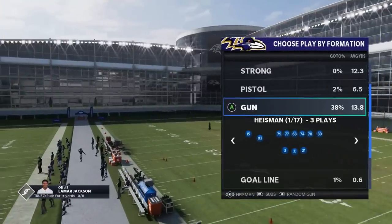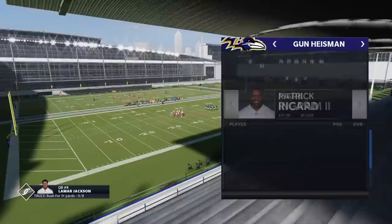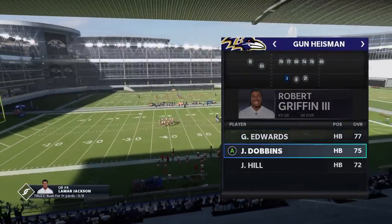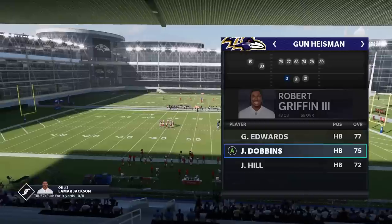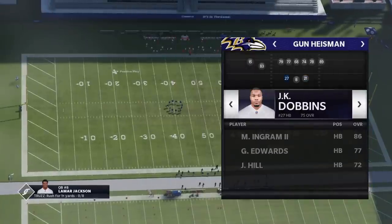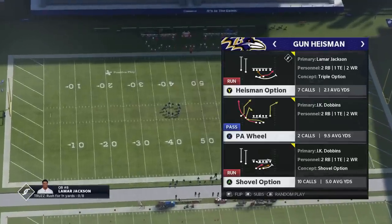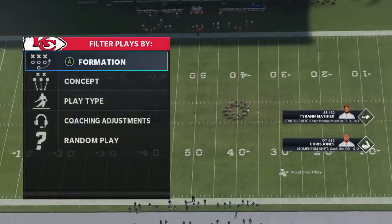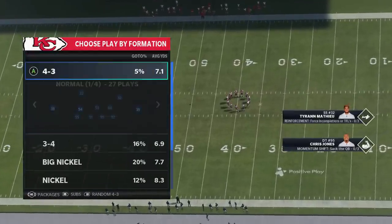The next play is also in the Ravens — it's the Gun Heisman, which is something I've used a lot in my game plays. The only thing I want to do is make sure you replace the Heisman quarterback, Robert Griffin, because this is a formation that has multiple quarterbacks in it — that's why it's called the Heisman. You have two plays here: the Shovel Option is definitely my favorite, but the Heisman Option is decent as well.